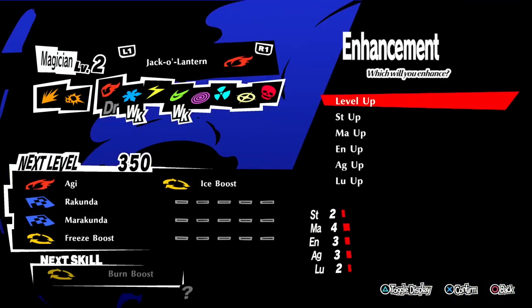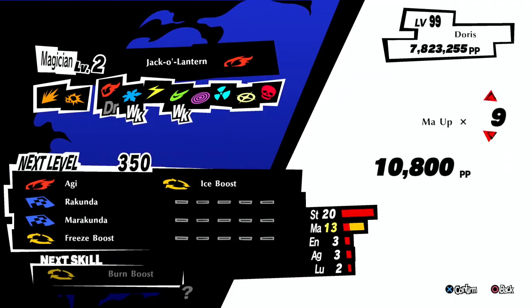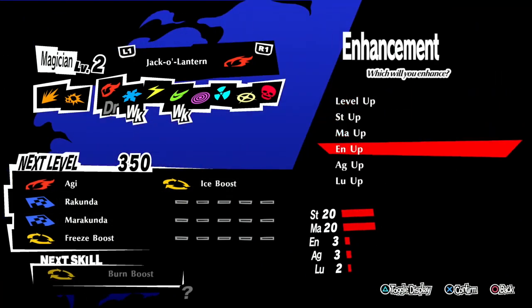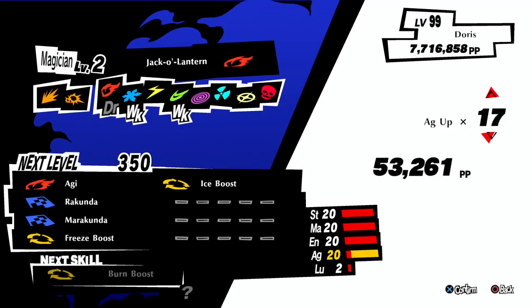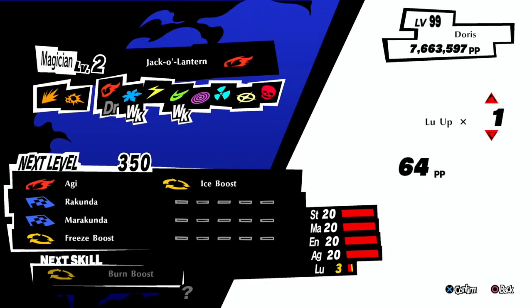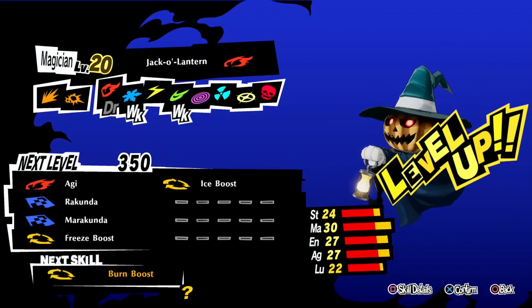Now I'm going to bring Jack-O-Lantern up — same again, bring them all up to level 20. Just leave Silky for a minute — I'll explain what I'll do with Silky since she's the key persona. Bring them up to level 20, just keep doing that. Don't go higher — 20 is a good number. If you start going too high, it'll cost way too much. So level 20 — there you go, Jack-O-Lantern done. We'll do Pixie next.